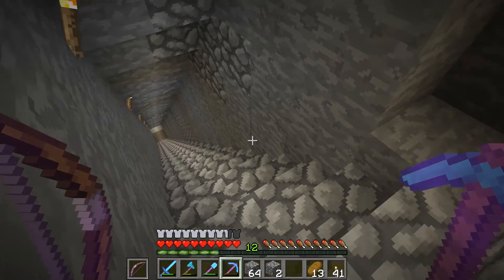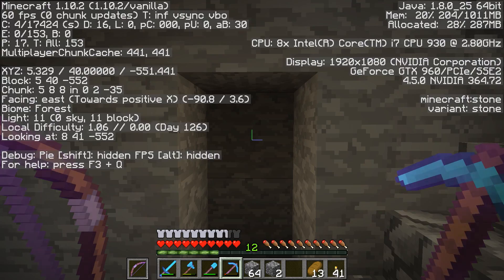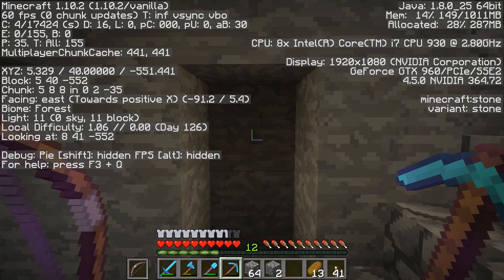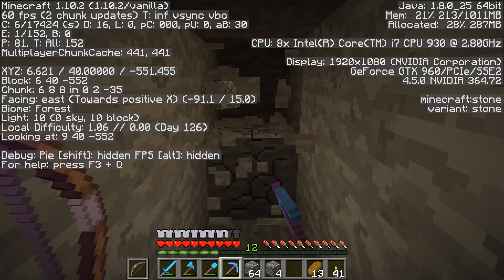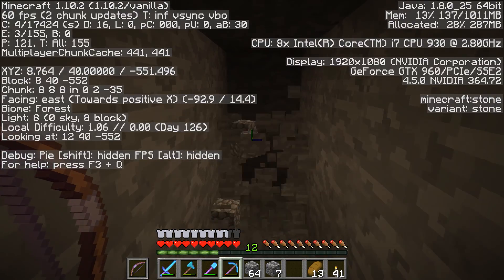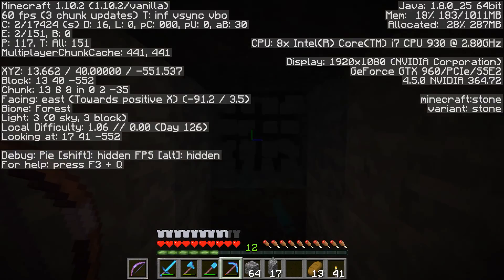I've headed down into our mine shaft leading to where we usually mine, and I'm at layer 40 — the coordinates show 540, negative 552. I've mapped out the coordinates I need to go to, which are roughly 93, level 40, and negative 467. So I'm going to head off in this direction and start mining this way toward where we need to go to start this slime farm. I'll continue mining until I get there.